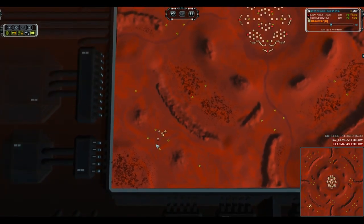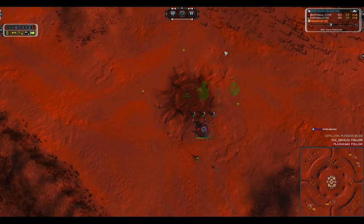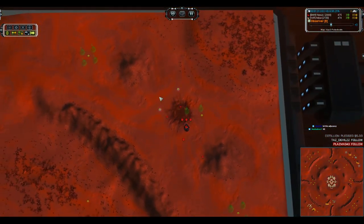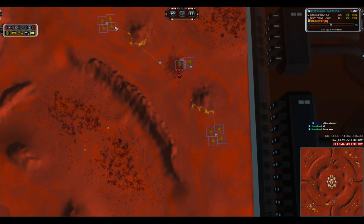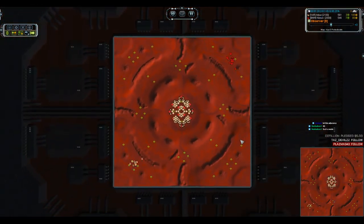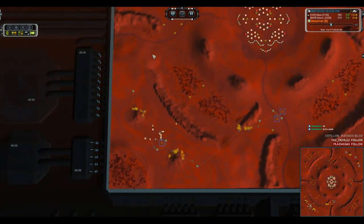If I had to guess, Agix is planning on hardcore eco-whoring and moving into the T3 stage as quickly as possible, whereas Nexus is going for a more efficient build with maximum adjacency and probably a much more spammy version. He's got four land factories on each side plus two in his base, moving out on both edges equally. We'll have to wait and see what Agix has planned.